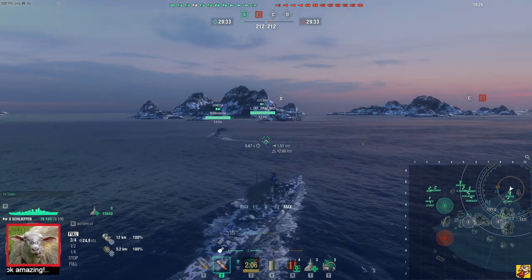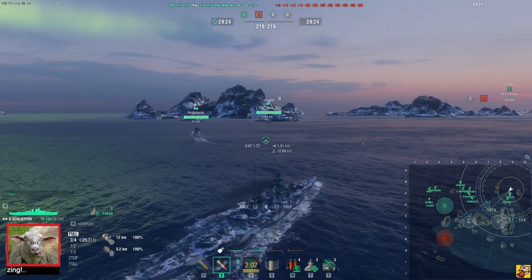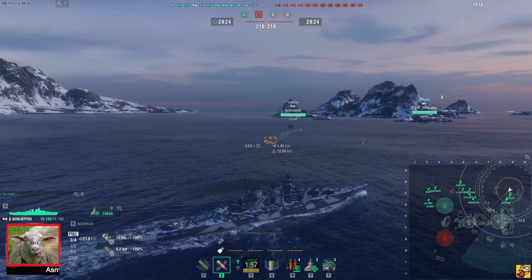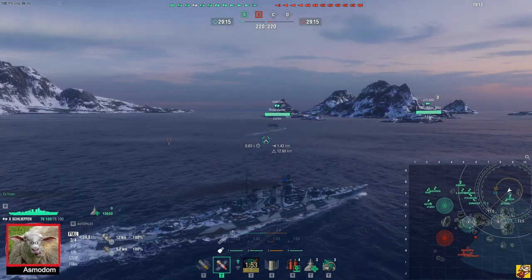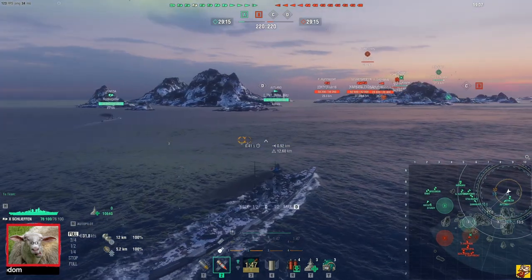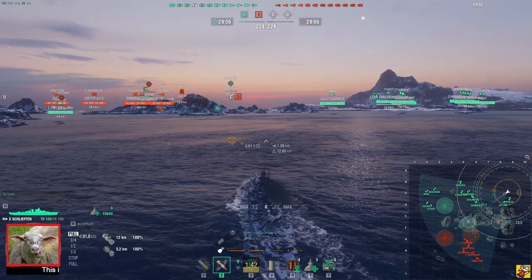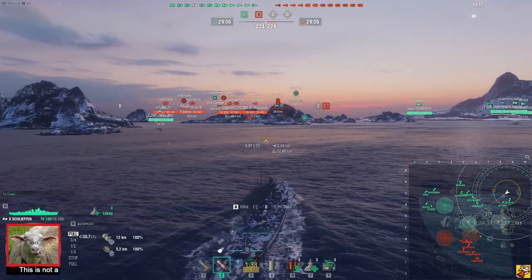With a ship like this, you are dependent on where your DD goes, and where he doesn't go, you can't go. It's that simple. If they spot me going this way, they can infer that the DD or whatever spotter I have is not going that way. So you do show some information on your spotters by your own positioning. Keep that in mind. But I'm a kind of stealthy battleship. We do have Stalingrad coming in here, and he's probably going to go for the same island.